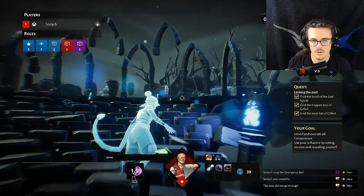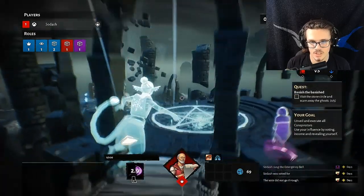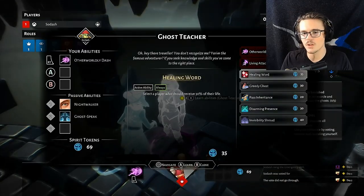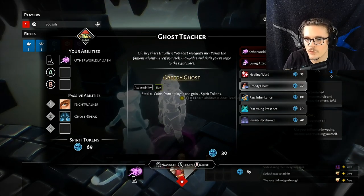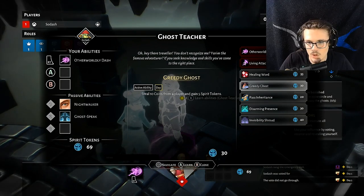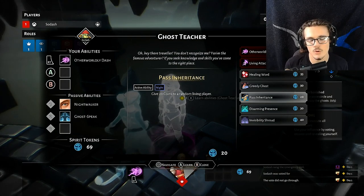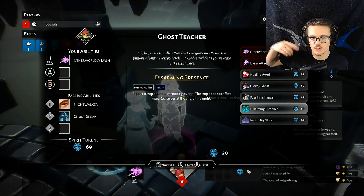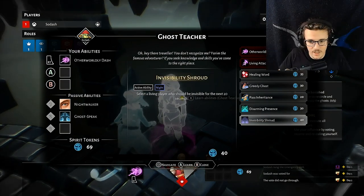I'm just going to keep following the arrow and use my ability to go as fast as I can to the quest. Now that I accepted that quest, I can come over here and buy more abilities. As a ghost, you have all these abilities. You have the healing ward — when you use this ability, it will heal any living player. You have greedy ghost — this will steal 10 coins from any living player and convert it to 5 spirit tokens, which is the dead points currency. Past inheritance will give 20 coins to a living player. Disarming presence — if you use that and go over traps during the night, it will trigger the traps. Invisibility shroud will make people invisible during the night — really good.